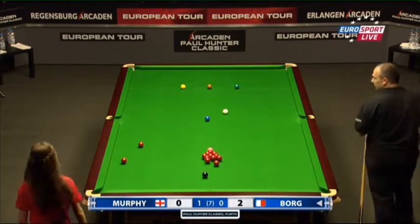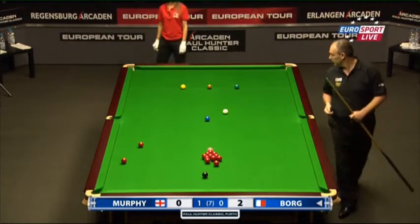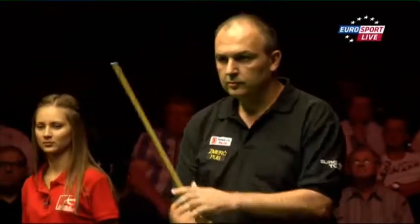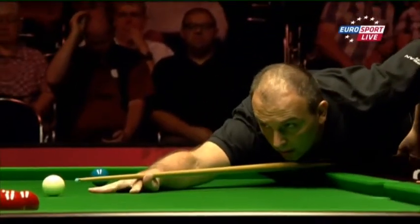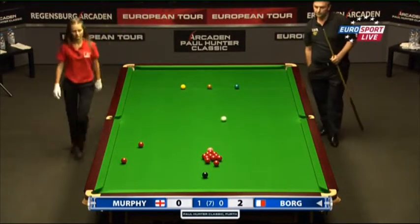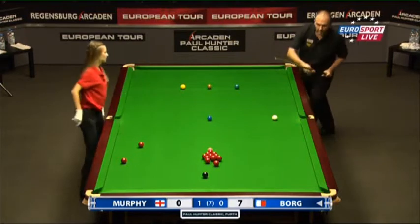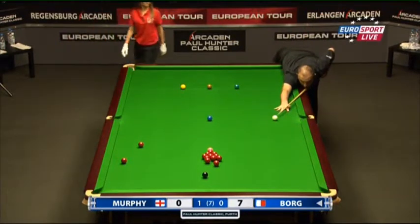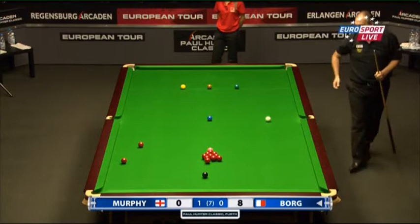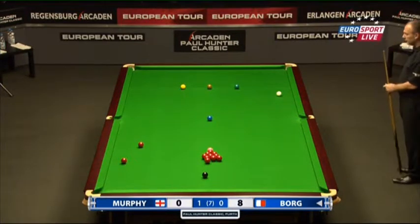Well played. He's got a good angle on the blue here to go into the pack. He chose to go the other way, and he's trying to get on this red at the back of the pack — not sure whether he's come far enough. Six. He might have just about got there. Well played. Too far for the blue, but a good angle on brown or yellow again if he wants to attack the pack. The brown, I think, is favourite.